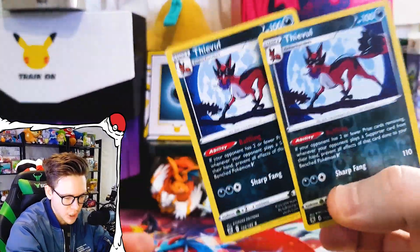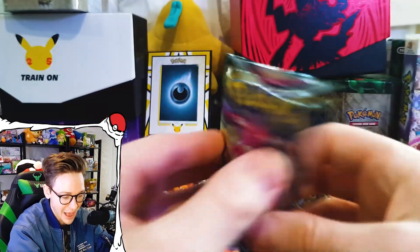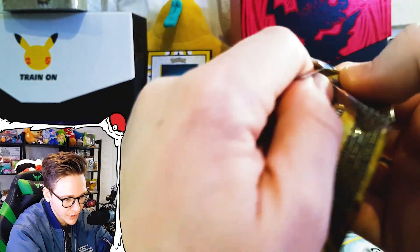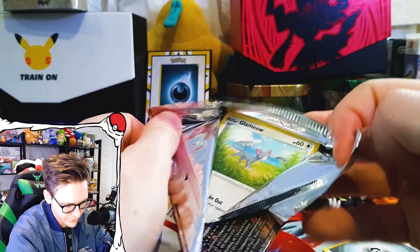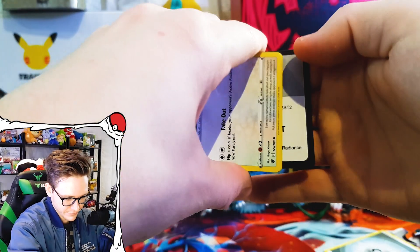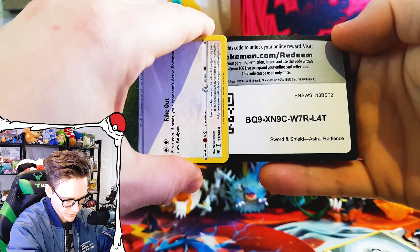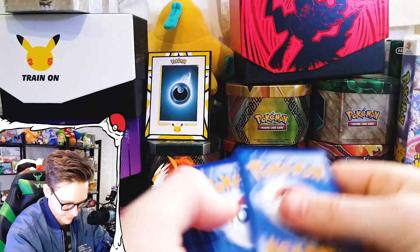And on the end — another miss — another Swinub. Thievul, get out of here boys, stop stealing all my good pulls. This is our halfway pack. We are doing horrible. Typhlosion, I hope you yield something good. I'm having such horrible luck. This is a million times worse than our box opening — if you haven't seen that, go watch it, I'll chuck a link up.